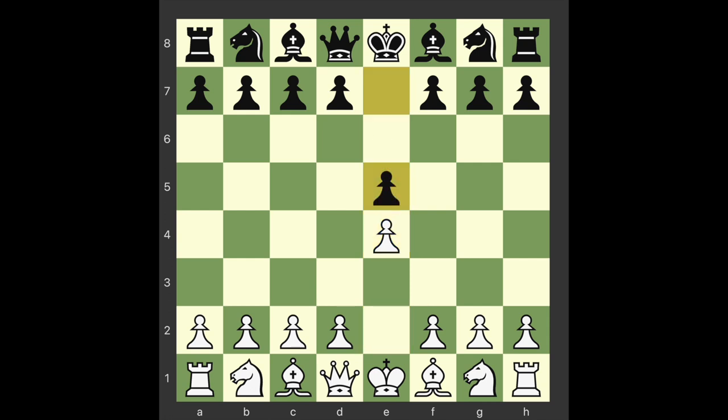e5. In the old days this was almost compulsory — it indicated that you were willing to stand toe-to-toe and slug it out. Only a coward would avoid 1...e5 and a possible gambit by white. Objectively considered, the text move is perhaps black's strongest response. It challenges possession of the center and prevents white from monopolizing it by continuing 2.d4.